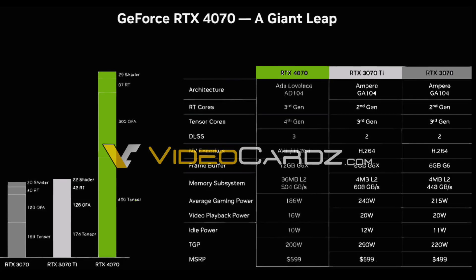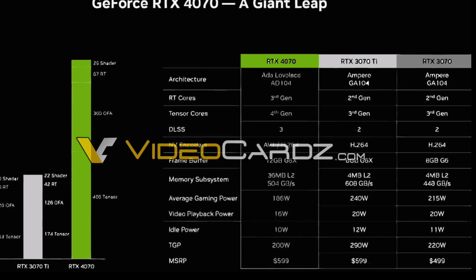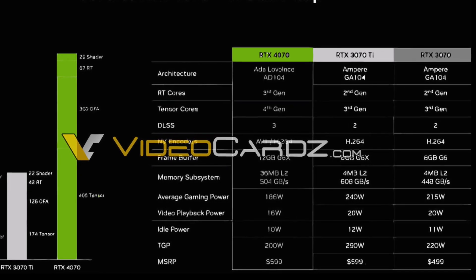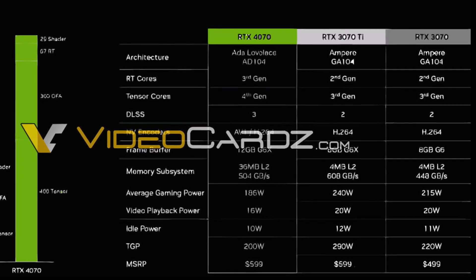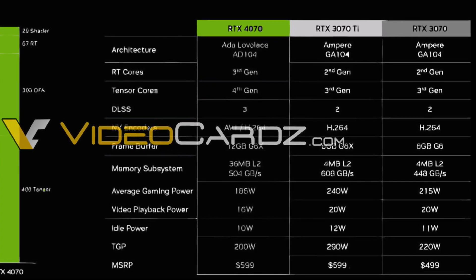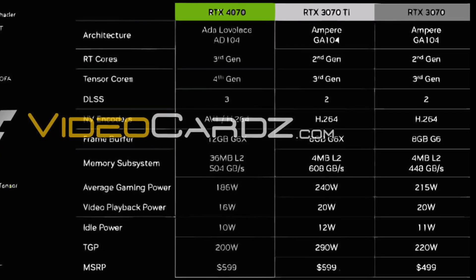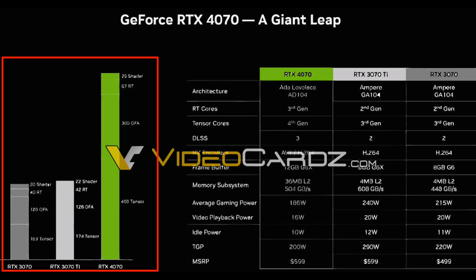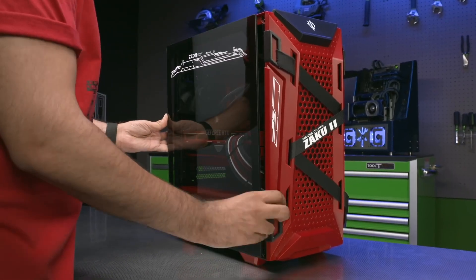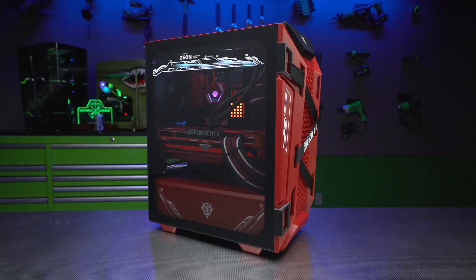The slide also confirms some other interesting specifications. The RTX 4070 consumes just 186W of power on average during gaming, compared to 215W for the RTX 3070. The 4070 has 36MB of L2 cache, which is huge compared to just 4MB on the 3070. On the left side of the slide, we can see a performance comparison graph that doesn't really mean anything in the real world, as NVIDIA is known to exaggerate its performance claims significantly.